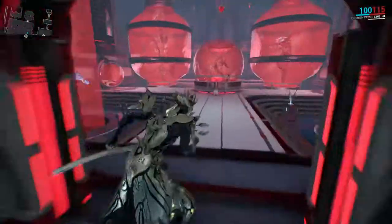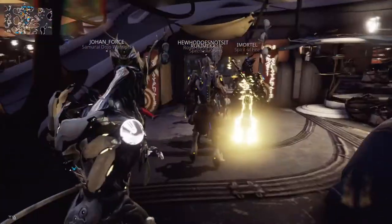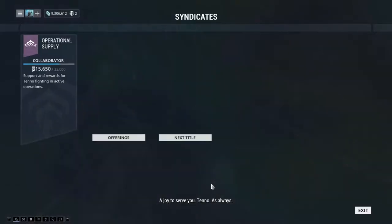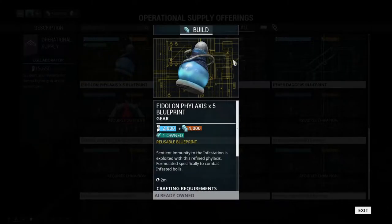Number one: to get the Infested Catalyst Blueprint, go into the Infested Research Weapons area in your dojo and it should be located at the very top of the Blueprint list — by now it should be finished researching. Number two: make sure you have the Eidolon Phylaxis Blueprint done as well. You can gain access to the Eidolon Phylaxis Blueprint from NKAC during Operation Plague Star as a 2,000 bounty reward.